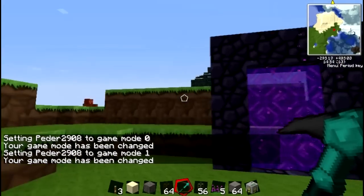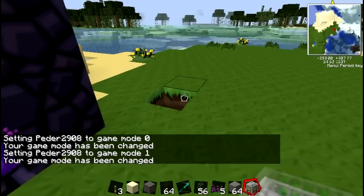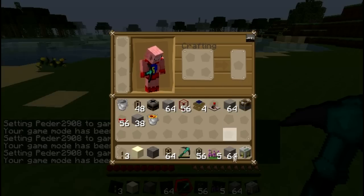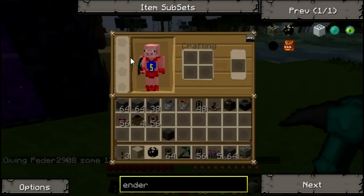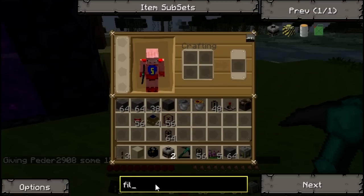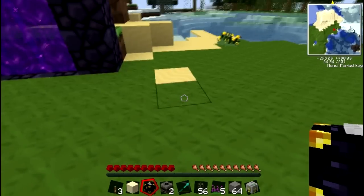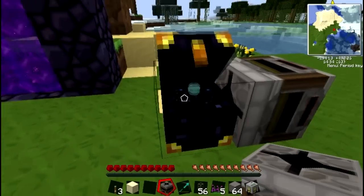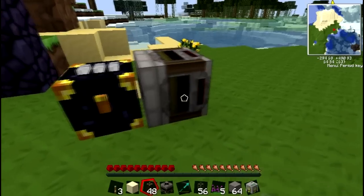Alright, we're back in the overworld, and this is the part where we make the system that will extract lava buckets and put them into tanks. Take your ender chest and place it here. Then place a filter next to it with a lava bucket inside, because then it will know to take the full lava buckets from the chest and not the empty ones. We want the lava buckets to go in a cycle so we can reuse the same buckets over and over. Then run some pneumatic tubing from here.